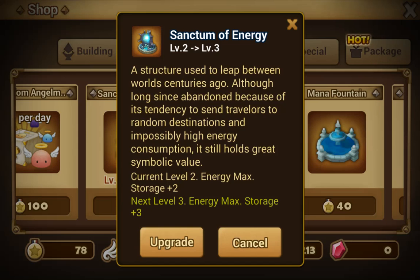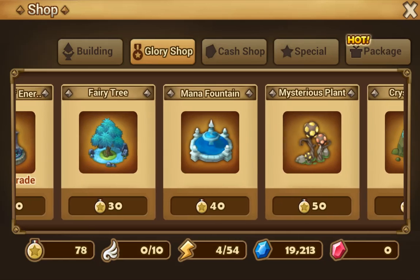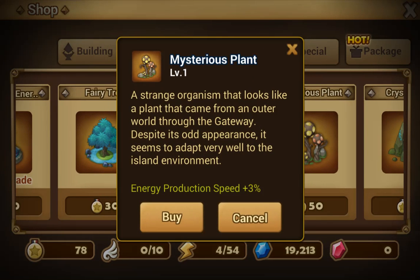When you can farm more, you can get more runes, and maybe some of those runes will be good. After maxing Sanctum of Energy, you can upgrade the Mysterious Plant second, because it recharges — it speeds up the energy production.